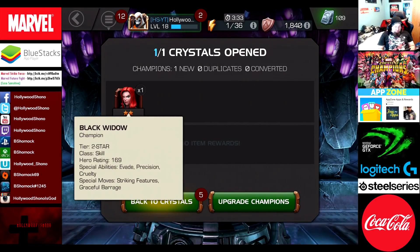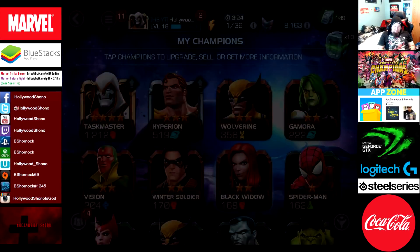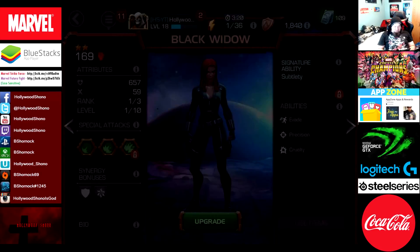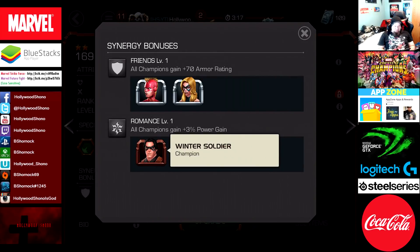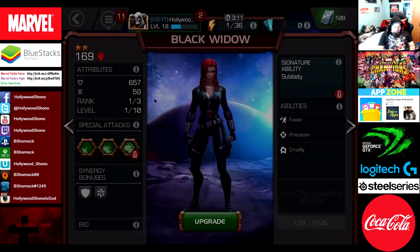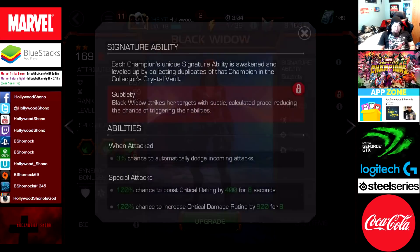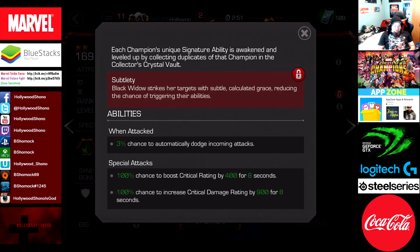So I can actually upgrade Black Widow with the catalyst I got farming for Taskmaster. She's a 2-star skill with Evade, Precision, Cruelty, Striking Features, and Graceful Barrage. She's at 169 power, just below Winter Soldier. Her synergy bonus is with Winter Soldier for 3% power gain, and with Captain Marvel and Miss Marvel. 70 armor rating. Her signature ability is Subtlety - striking targets with calculated grace, reducing the chance of triggering their abilities, with a 3% chance to automatically dodge incoming attacks, plus special attacks boost critical rating and critical damage rating. That seems pretty useful.